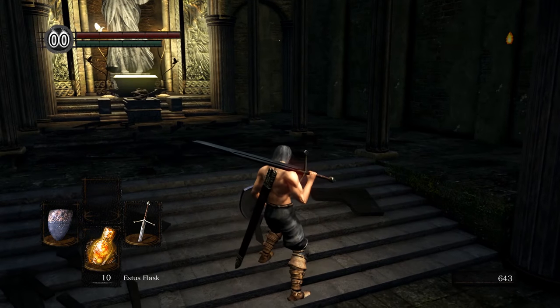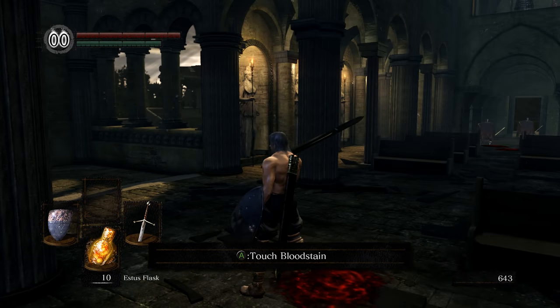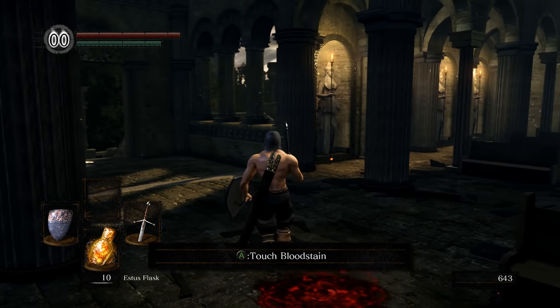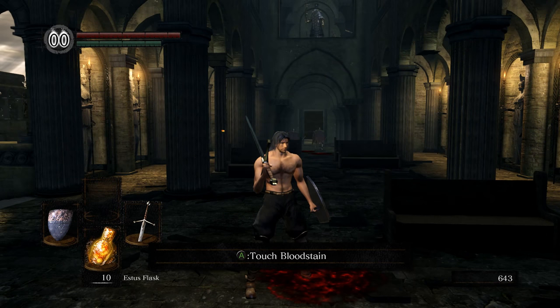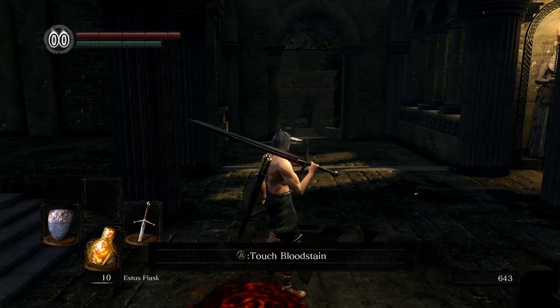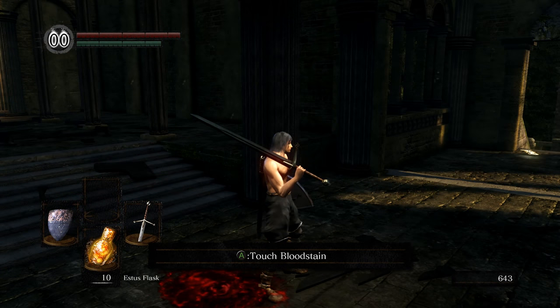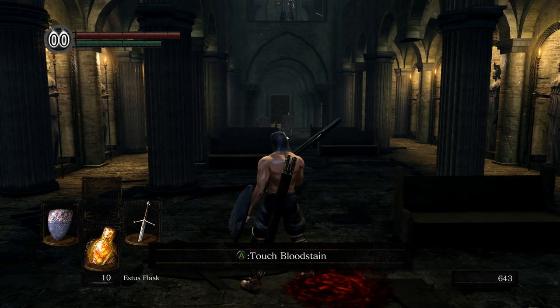First things first, if you haven't already I do recommend going down that way and upgrading your weapon at the blacksmith. To do so you're going to need some titanite shards. All these Balder Knights you can see in that room — there are quite a few, one on the bridge, one just up these stairs — they all have a pretty good drop rate for titanite shards. If you don't really want to farm them you can buy them for 800 souls apiece from the blacksmith, and reinforcing your weapon only costs a couple hundred souls, two to three hundred maybe. You can get your weapon all the way up to plus five if you grind long enough. I am working with a plus one claymore right now — not the best, but it should do just fine.